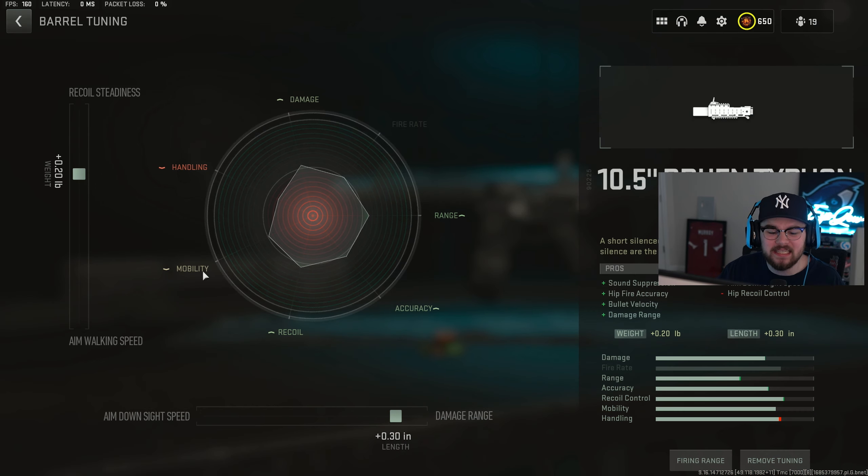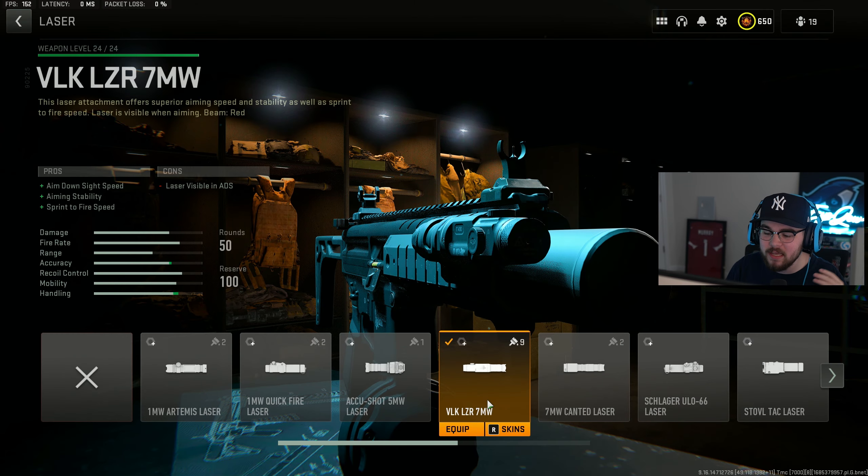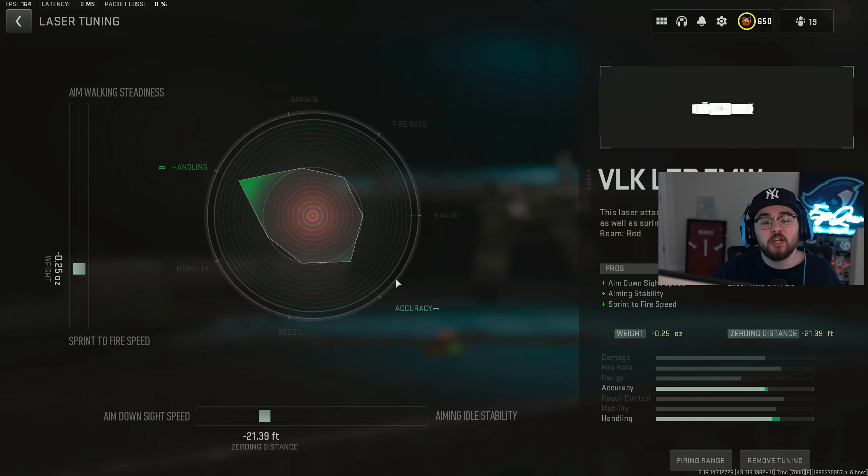For the tuning on the barrel, I did plus 0.20 for recoil steadiness and plus 0.30 for damage range. Then of course, with it being an SMG, you wanna be as fast as humanly possible. So I tossed on the VLK LZR 7W laser, giving you that ADS speed, aiming stability, and sprint-to-fire speed. For the tuning on the laser, I did negative 0.25 for sprint-to-fire speed and negative 21.39 feet for ADS speed.